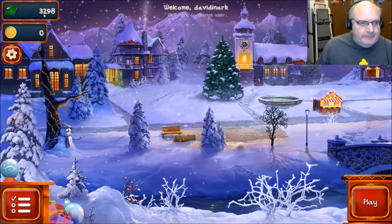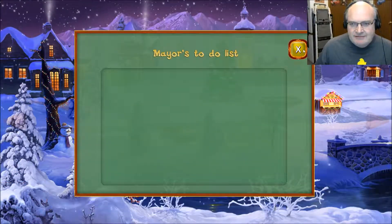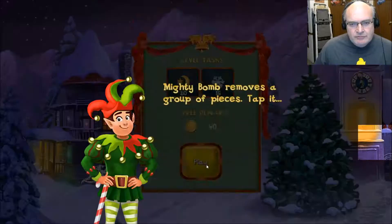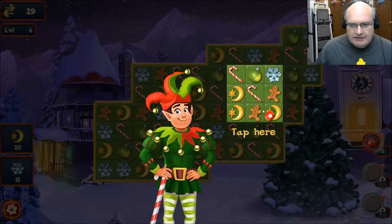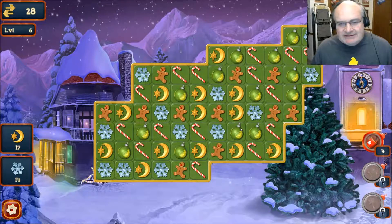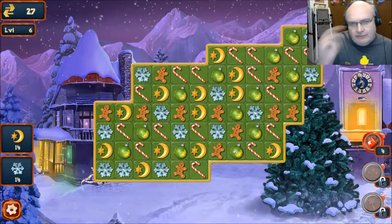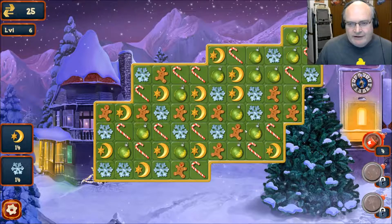What do you do with diamonds? Nothing apparently. Moons and snowflakes — the mighty bomb removes a group of pieces, tap it. When I'm playing these kinds of games, I'm either one of two mindsets: I either use all the power-ups all the time, or I never touch them. No rhyme or reason — just the way I'm wired.